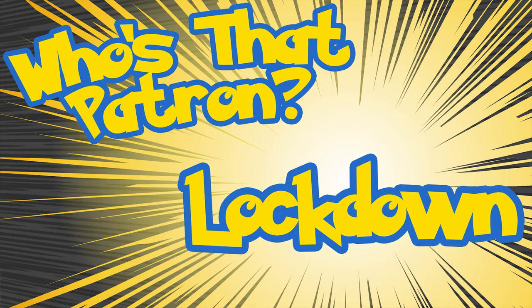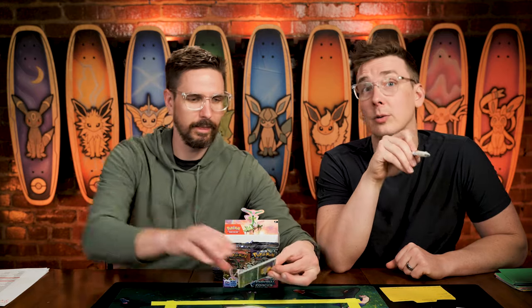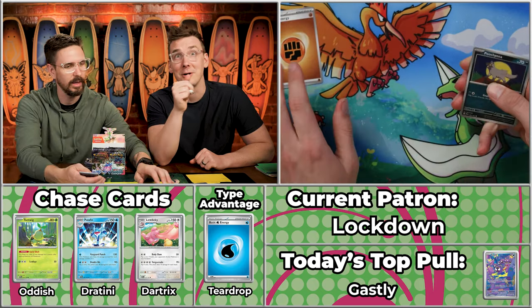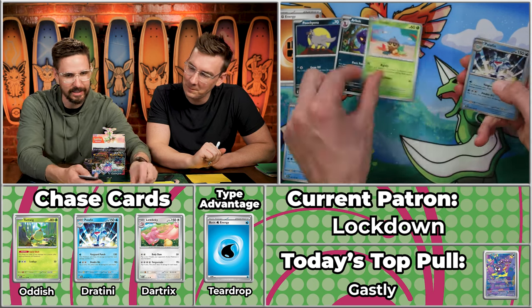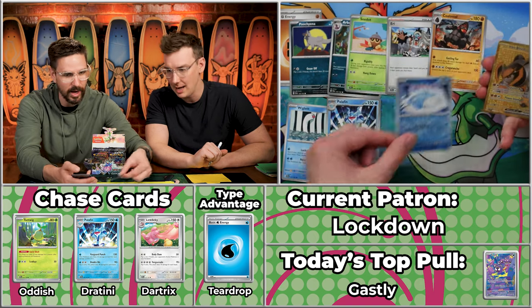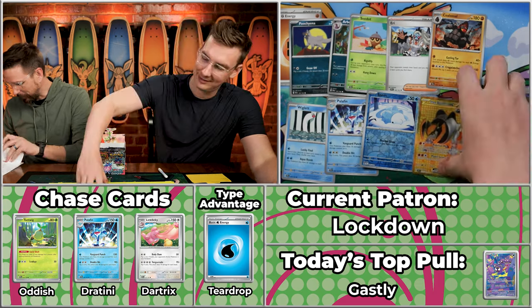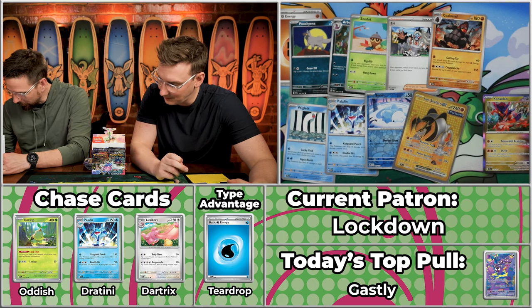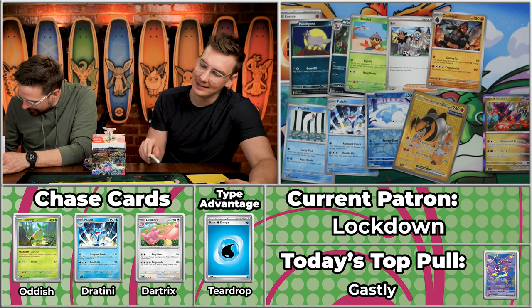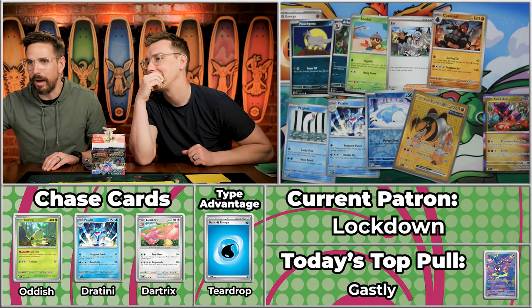Next up is Lockdown — that's kind of a cool name, sounds like a way to play a card game. The Punisher is considered one of the worst cards in Marvel Snap, fun fact. We've got Wigglett will score, Arbok, Seadot, Palafin will score twice, Eerie, Colossal, Snuggles, and the Iron Boulder! Number 217 on the set — $7.86. Not as much as the Ghastly, but 13 points for Lockdown. Team Electric sees that move by Annika and they're chipping away — at 25 to Water's big 36.